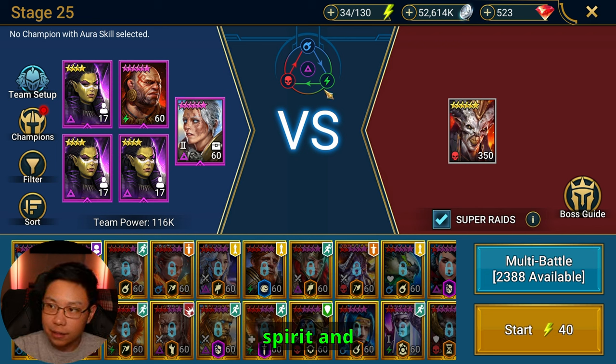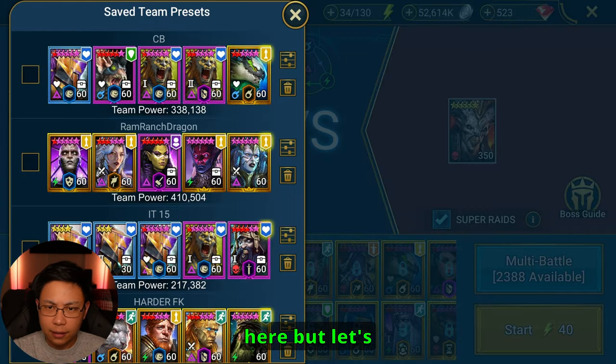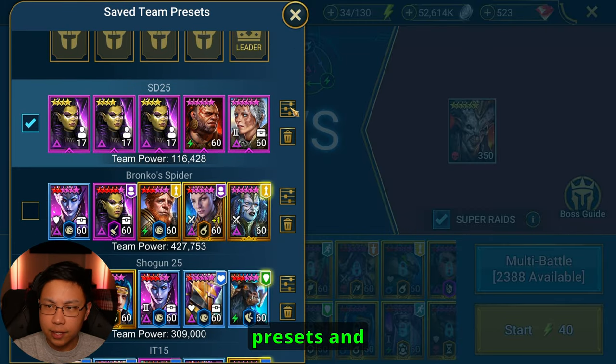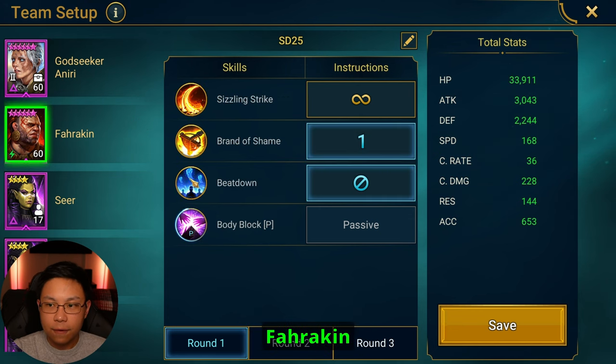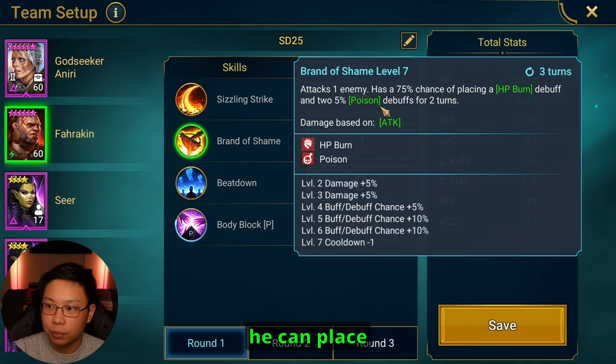Farrakhan the Fat is Spirit affinity and he's going up against the Sand Devil on stage 25, who is Force affinity, so we are positive affinity — and I think that plays a role here. For presets, Aniri is not going to need any. Farrakhan the Fat only needs to have his A3 turned off, and we're going to prioritize the A2 so that he can place the poisons.